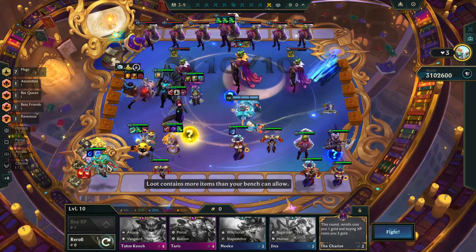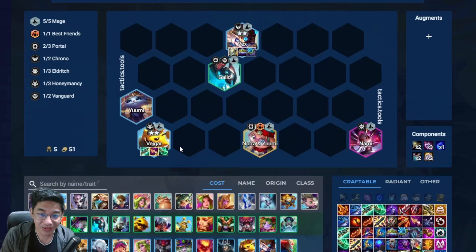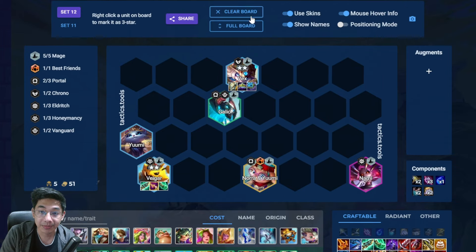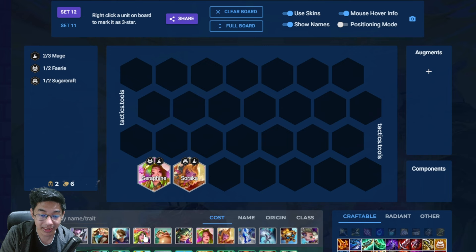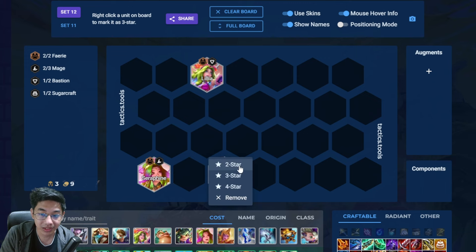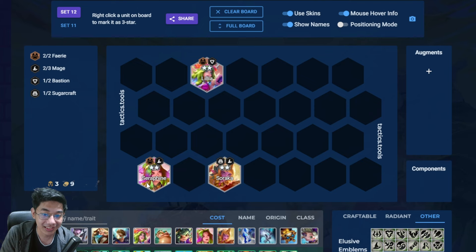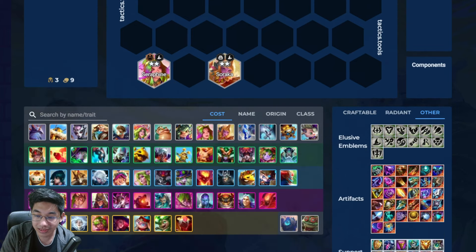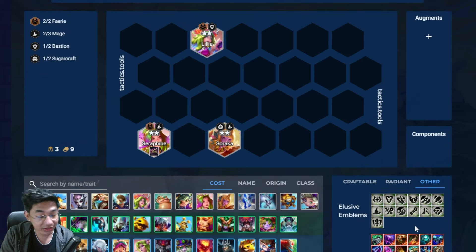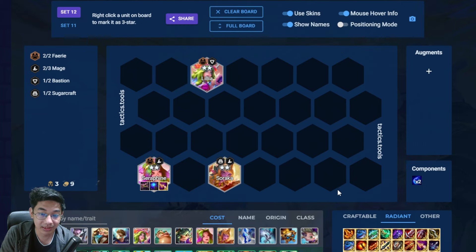Use all the lesser duplicators you have. Even reforge whatever components you have on the bench because you don't need them. For Stage 1, you're going to have Soraka, Seraphine, and Lilia. If you can 3-star any of them, try to — but 2-star is actually enough for the initial stages. You're going to have Seraphine or Soraka carrier items. I recommend Seraphine first because you can do some item greeding at this point by not building the third item on Veigar, which is going to be Gunblade. Nashor's Tooth is on Seraphine before the J stage.